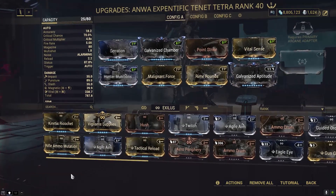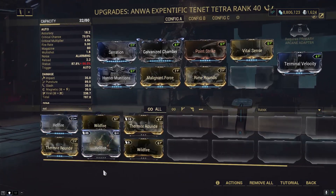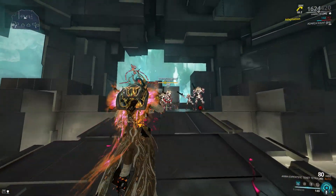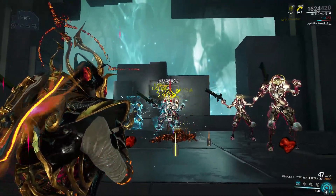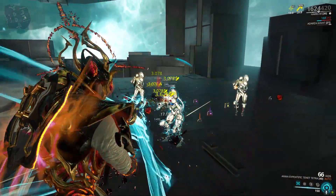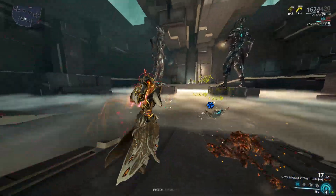Let's try another thing. Let's put back Terminal Velocity and change Galvanized Aptitude for some heat — let's go with Termite Rounds to get a little bit more status chance and fire/heat procs. Heat procs are gonna reduce a portion of our enemies' armor, so now we're shredding through their armor a lot easier. It actually feels like using heat is much better than using Galvanized Aptitude.